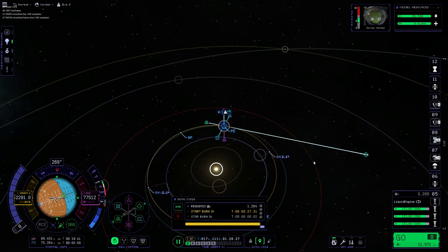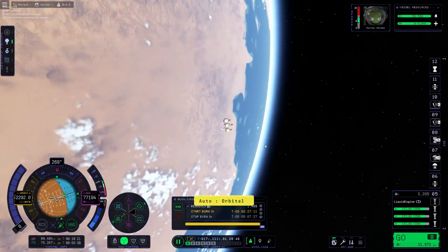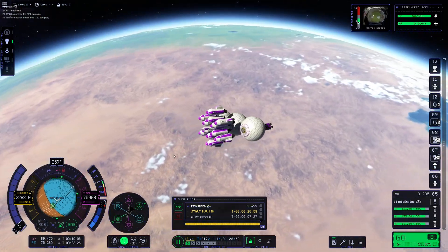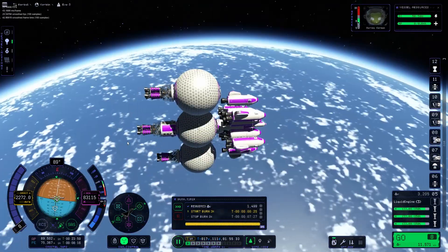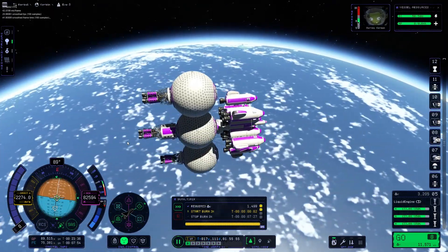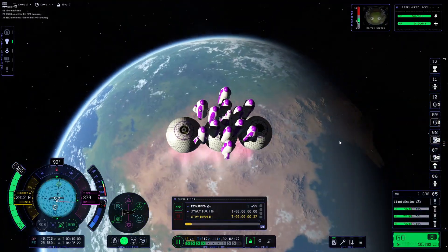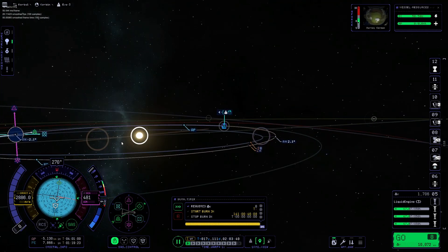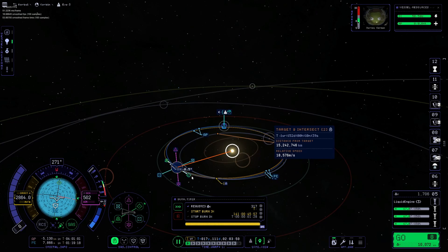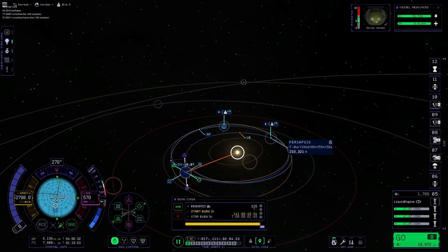We will need to perform some adjustment burns on the way, but right now let's get close to EVE. This adjustment burn will get us within 88 kilometers of EVE's surface.